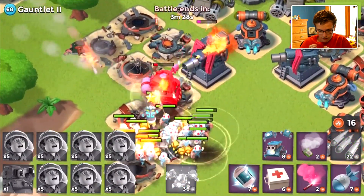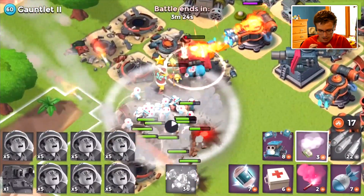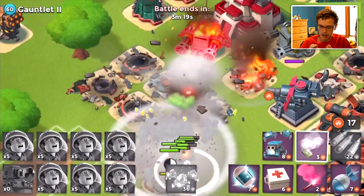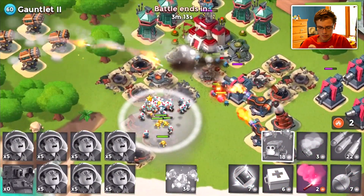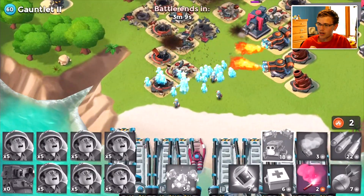Now we need them to focus that Scorcher. We need to put a smoke down. Make sure that they are focusing that Scorcher. Is it Undying or does it die? That is very unfortunate. One NPC base took it down. That makes me very sad. We're going to have to think of a better way to do this.